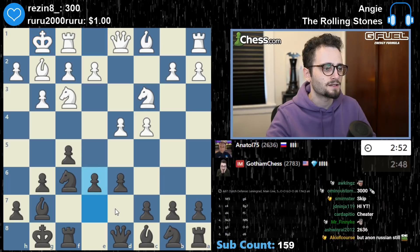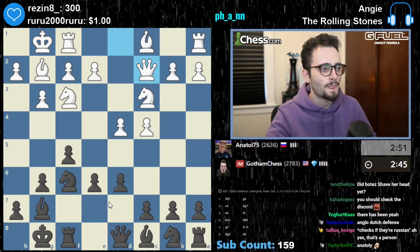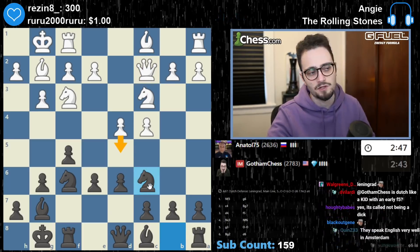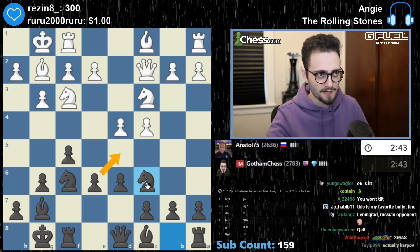I'm going to play e6. This is known as the Christmas tree variation. The idea is that you try to play knight c6 and e5. And now when they play d5, which is normal, you at least can go here and you already have a little bit of fighting going on.